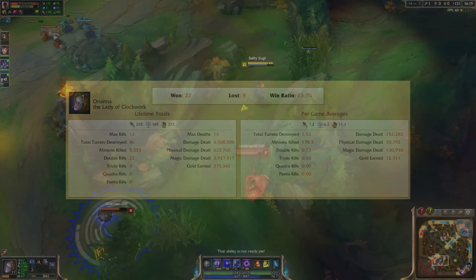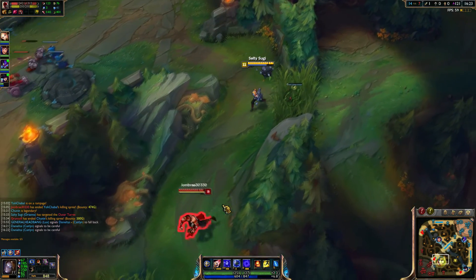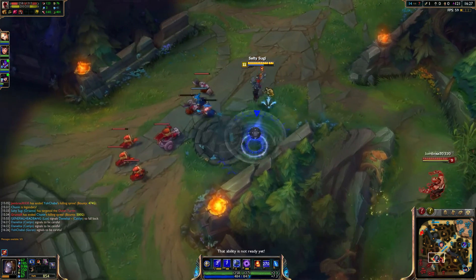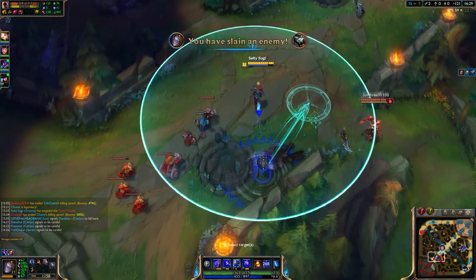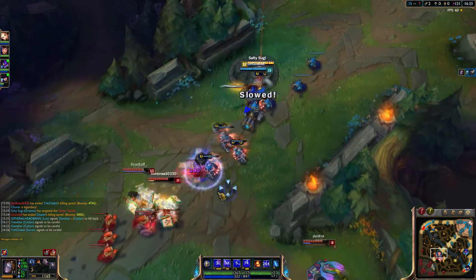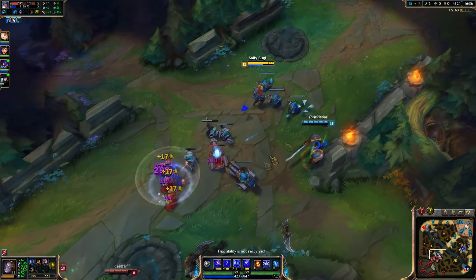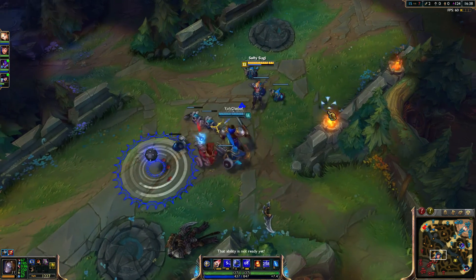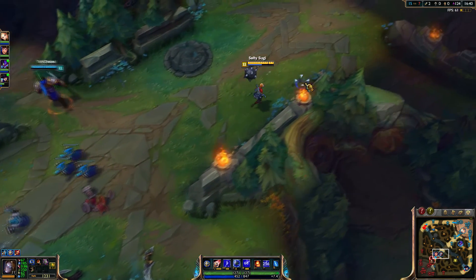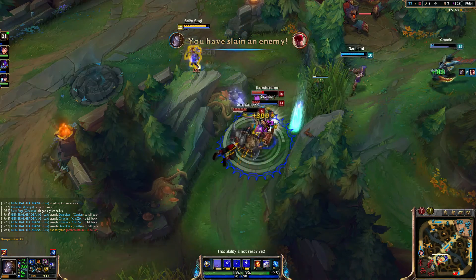There hasn't been a single meta where Orianna has been below a tier 2 champion pick. Maybe she hasn't been as popular in the mid lane, but she's always been a very viable pick. A lot of that comes down to the champion kit, and that's why some champions are really hard to balance — like Nidalee and Lee Sin are prime examples where their kits are so good that it's so hard to balance them, yet they're still viable. Orianna is just one of those champions.